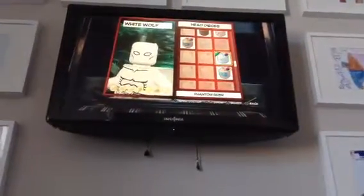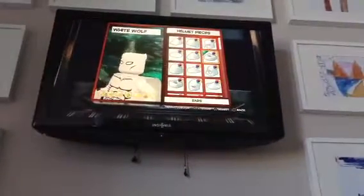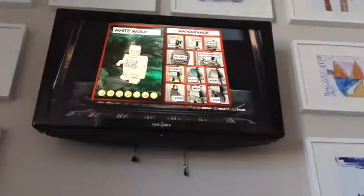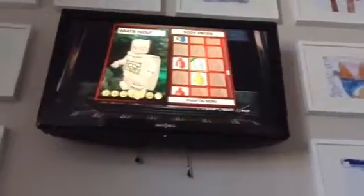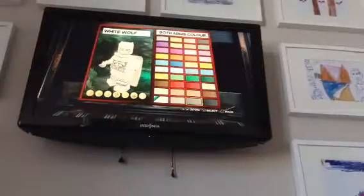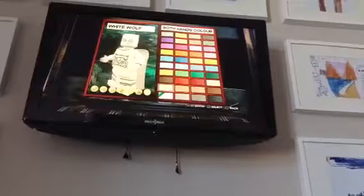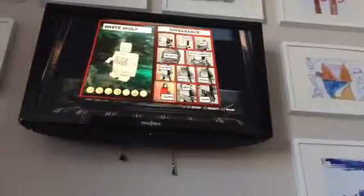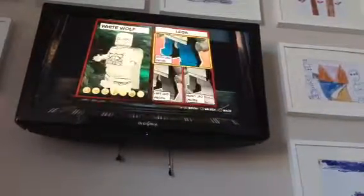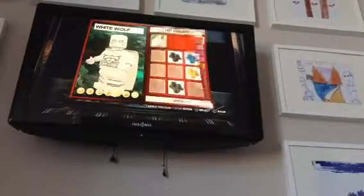First, for the head, I went with the Phantom Rider and just made it as it is. For the helmet, I gave him the ears and just made it plain old white, because it's to match the head. For the body, I went with the Phantom Rider again. For the arms, I just went with plain old white — same with the hands. Then for the legs, I made them Phantom Rider again to make it look kind of like boots, and the hips just plain old white as well.